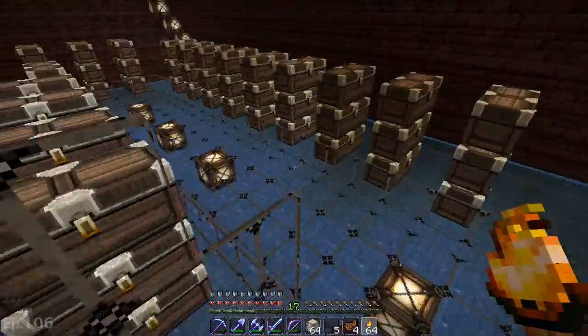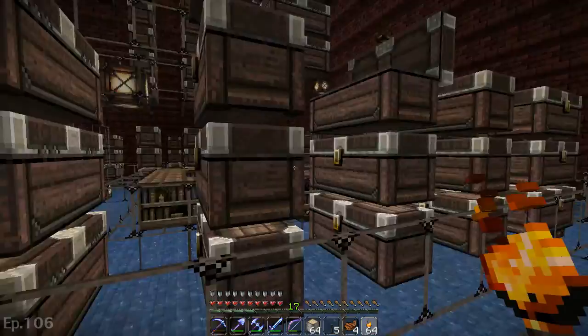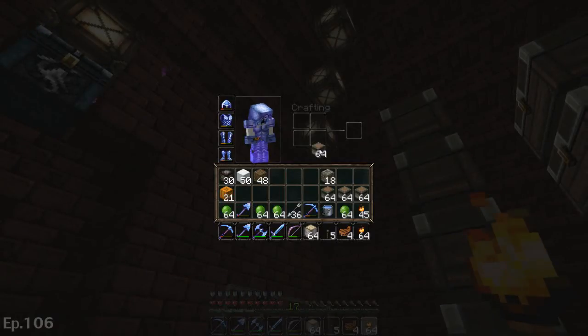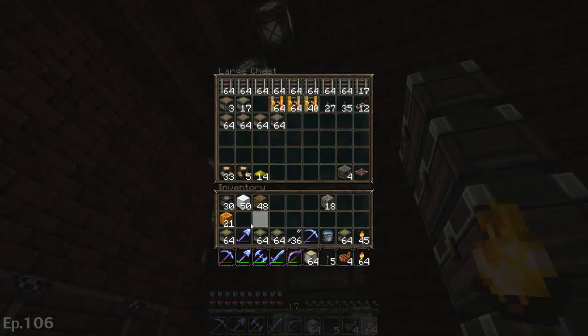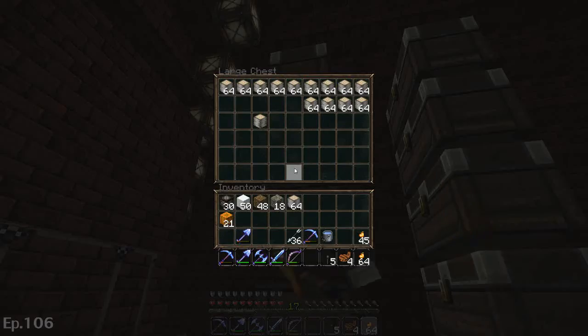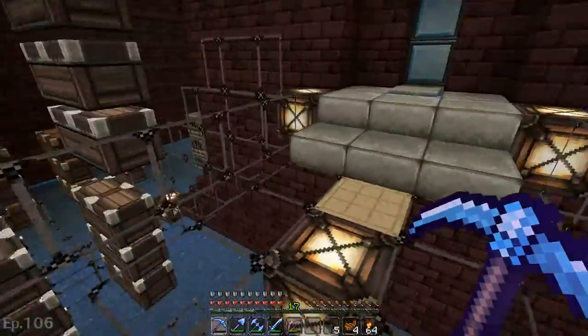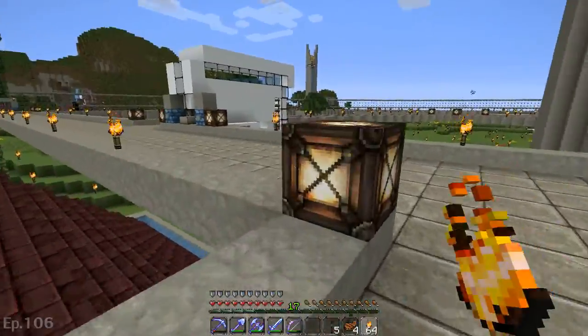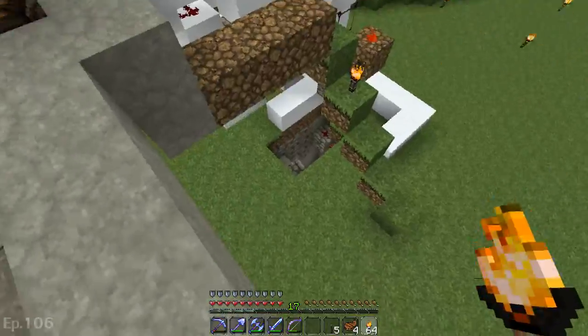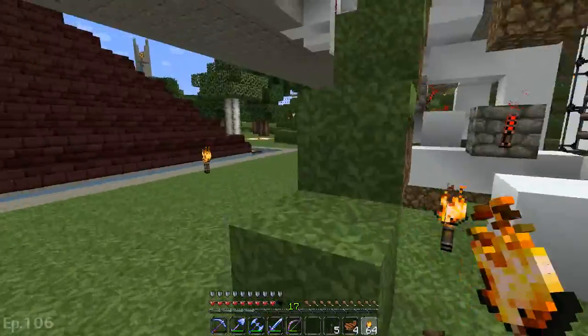All right, so there we go — we got eight stacks of pistons made. Let's slime ball four of these guys so we can get four stacks of sticky pistons. I think that's probably going to be a good amount of pistons to start with. I've been waiting for something to use a lot of resources up on. We got the slime farm done finally — very cool, and I'm really glad that it is over. It was too big of a build. I'm going to beautificate this area and make it better and cooler.